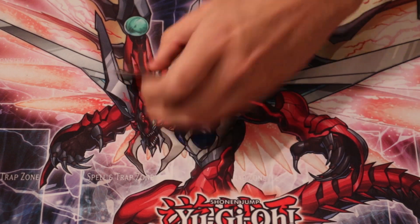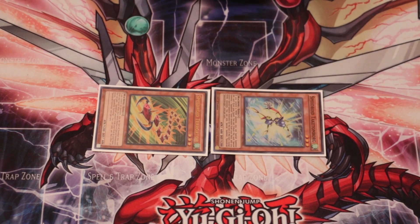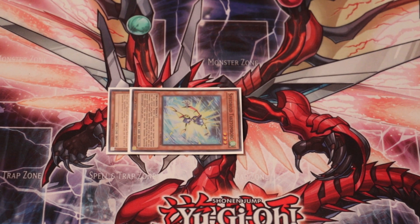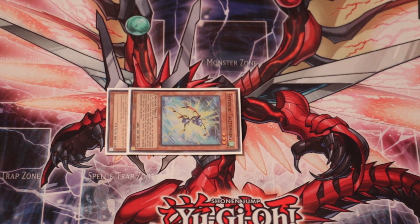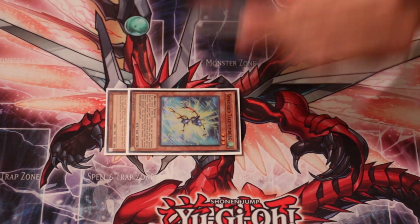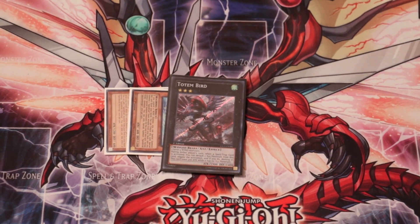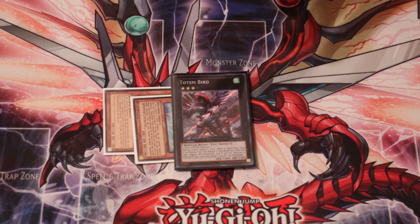So you open Terror Top. What you're going to do is special summon Terror Top and search for Tekken Tomborg. You then special summon Tekken Tomborg and overlay them. This is the point where you have a choice: if you do not have a way to summon Mulmrat from hand, you can summon MX Saber Invoker and detach one to special summon Mulmrat and do your combo all over again. Or you can summon Totem Bird on top of them — Totem Bird is really good because it negates one of your opponent's spells or traps when they activate it.